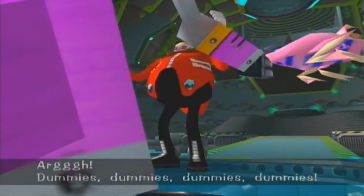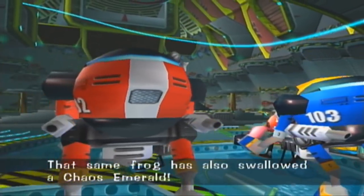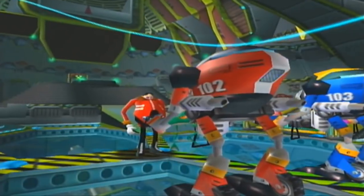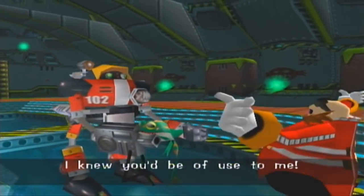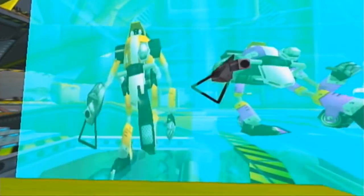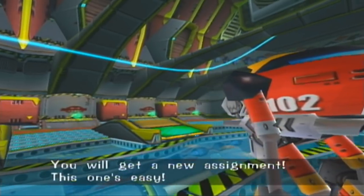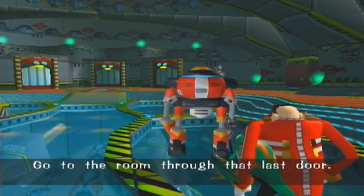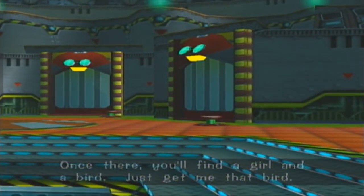Dummies, dummies, dummies! None of you got the right one! We must find the frog with Chaos's tail! That same frog has also swallowed a Chaos Emerald! How did he know that, though? There it is — right there! I'm proud of you, Gamma! I knew you'd be of use to me! All you worthless hunks of junk, be gone! You will get a new assignment. This one's easy. Go to the room through that last door. Once there, you'll find a girl and a bird. Just get me that bird! Now, go!